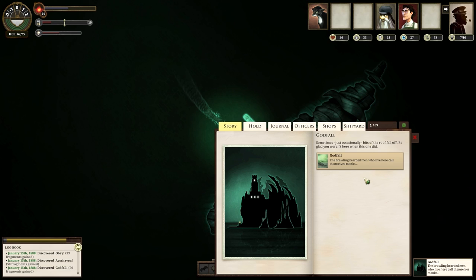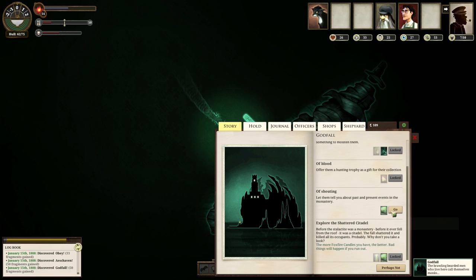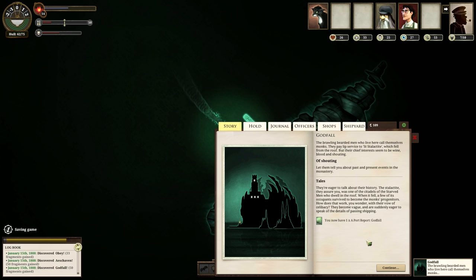Sometimes bits of the roof fall off — be glad you weren't here when this one did. The brawling bearded men who live here call themselves monks. They pay lip service to St. Stalactite, which fell from the roof. Their chief interest seems to be wine, blood, and shouting. I'll go with shouting, and that'll give us a port report. They're eager to talk about their history — the Stalactite was one of the citadels of the starved men who dwelt in the roof. When it fell, a few of its occupants survived to become the monks' progenitors.